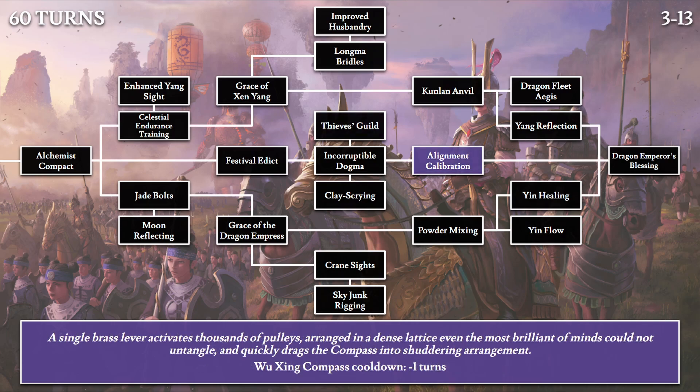Then Alignment Calibration: 'A single brass lever activates thousands of pulleys arranged in a dense lattice even the most brilliant of minds could not untangle, and quickly drags the compass into shuttering arrangement.' This lowers the Wuxing Compass mechanic cooldown by one turn, increasing flexibility in how often you can change the direction on your Wuxing Compass.